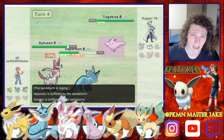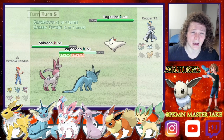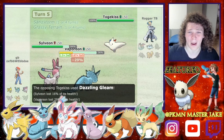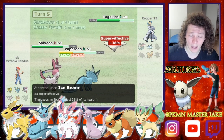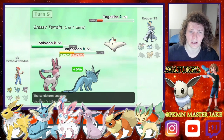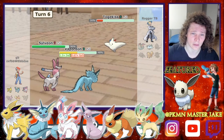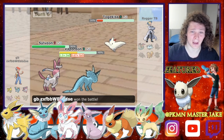I don't need Sylveon alive to win this game, but I do need Jolteon to take out the Togekiss. I stick with both and go for an Ice Beam and a Hyper Voice which actually does a ton of damage. He's going to quit here because there's nothing else he can do — he has lost this battle. Pretty good battle by us there.